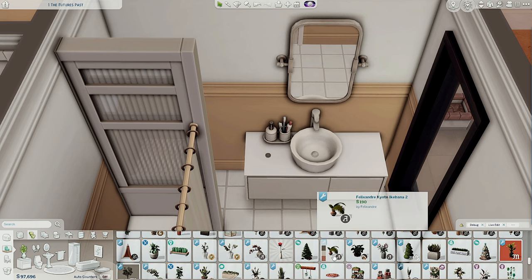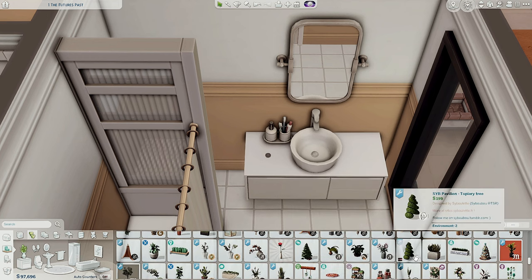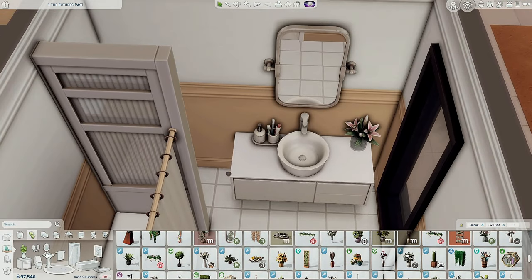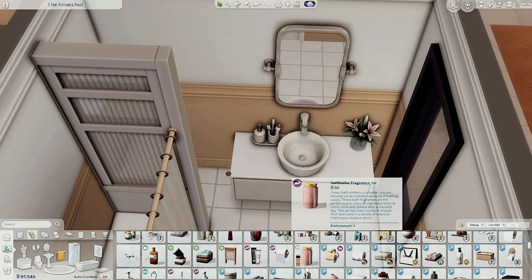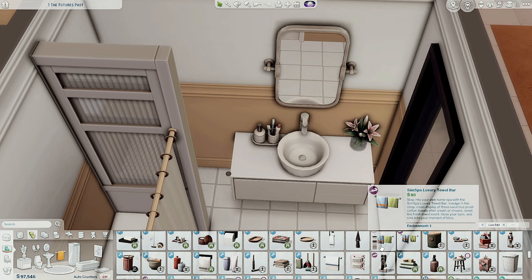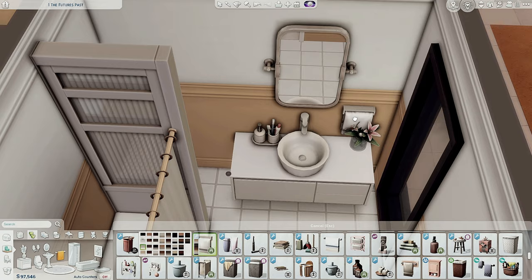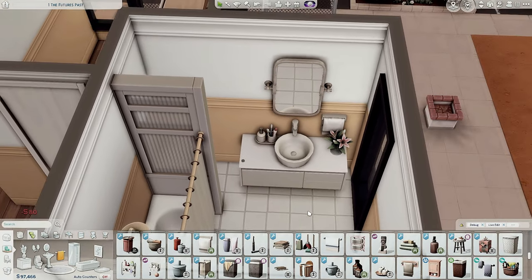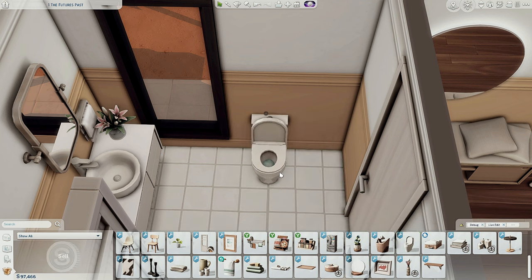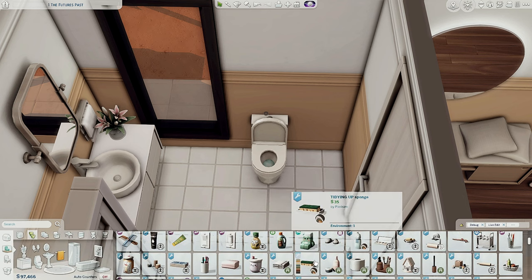I'm always struggling with the flowers — believe me when I say I don't know what to use. Maybe for this bathroom... yeah, this looks nice. I'm not going to put anything crazy. And a towel, like always — I always forget to add the towel sometimes, but this time I really don't want to forget. Probably this one right here next to the flower, and I'm just going to move this a little bit to the side. Since we have a door, I think we can squeeze one here — this is the best place for the toilet. And we also need the toilet paper — it's going to be this one.